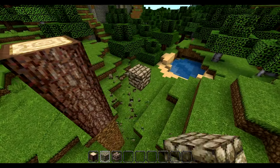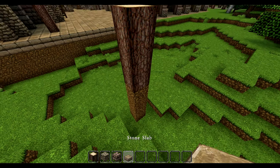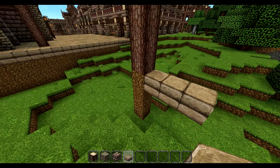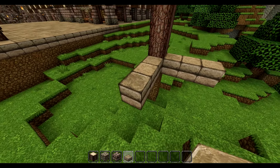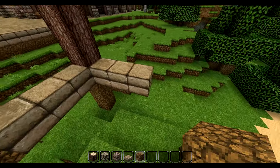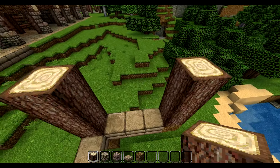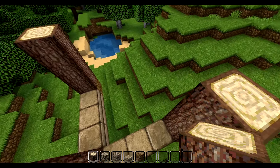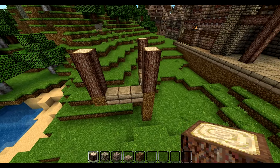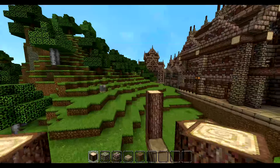I'm gonna remove this one actually, and I'm gonna grab some of these stone slabs. I'm gonna have them right over there, and I'm gonna grab some dirt as well, and have those over here. And then I'm gonna have like an entrance, or what I could have is a little walkway right about here.